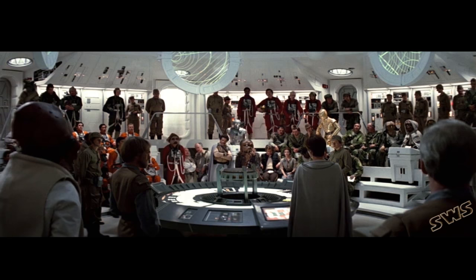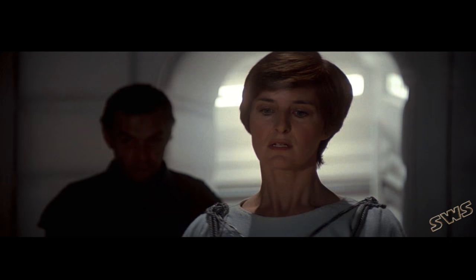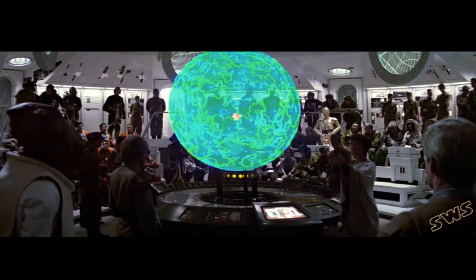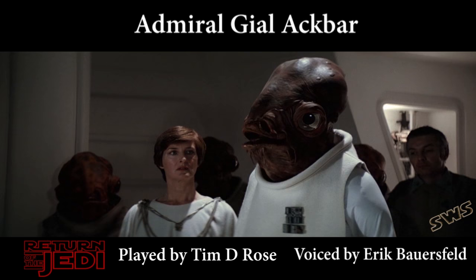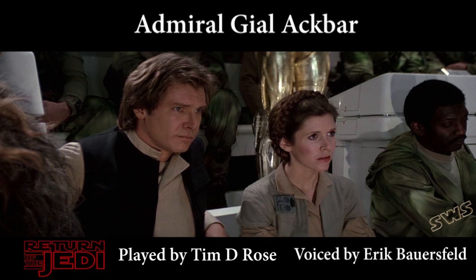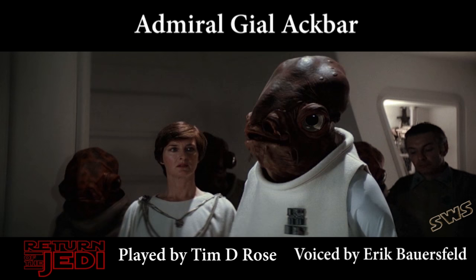The data brought to us by the Bothan spies pinpoints the exact location of the Emperor's new battle station. Admiral Ackbar, please. You can see here the Death Star orbiting the forest moon of Endor. Although the weapon systems on this Death Star are not yet operational, the Death Star does have a strong defense mechanism. It is protected by an energy shield which is generated from the nearby forest moon of Endor.